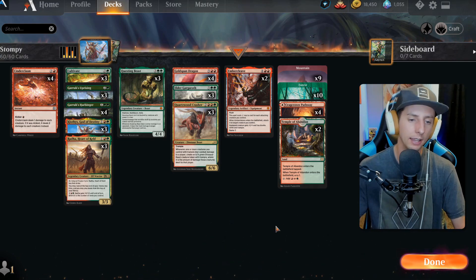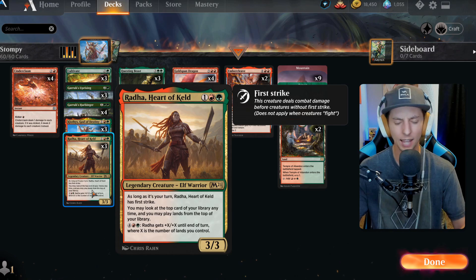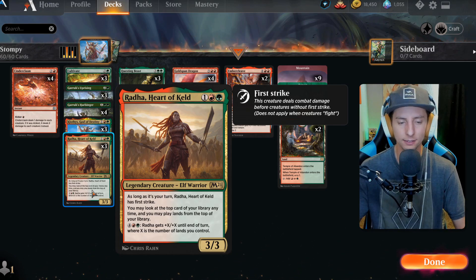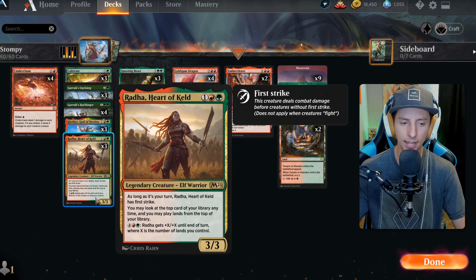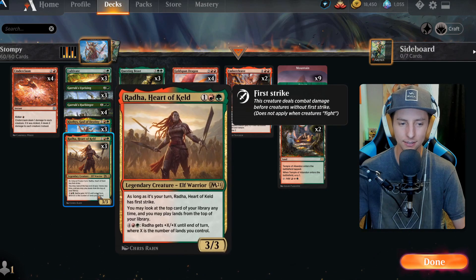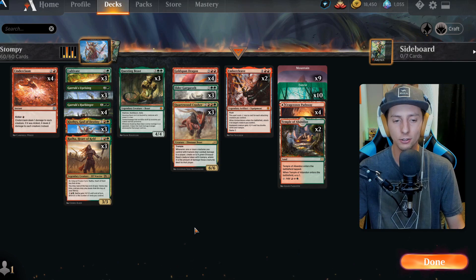As far as the synergy of the deck, the only card that doesn't fit perfectly is Radha — it doesn't draw a card with Garruk's Uprising and doesn't seem to fit perfectly. I did use Radha's combat trick after recording and it's really good, so I'm keeping it in the deck. But it could probably be switched out for something else. Other than that, the deck is pretty spot-on perfect and I'm enjoying it a lot.